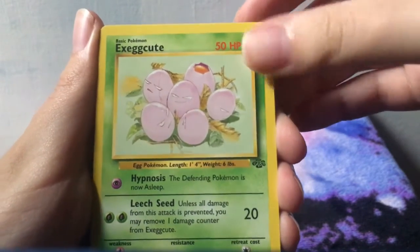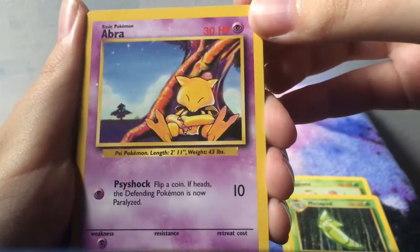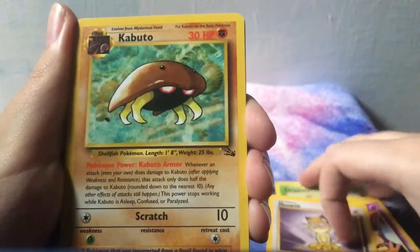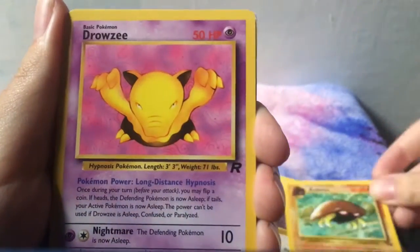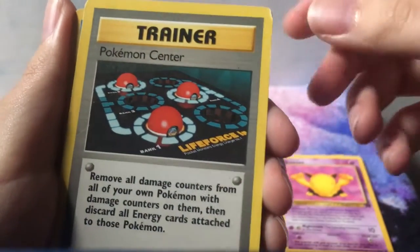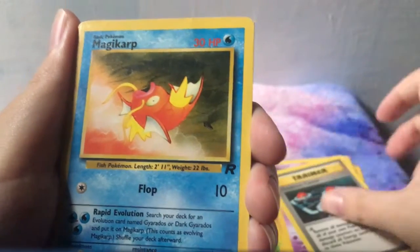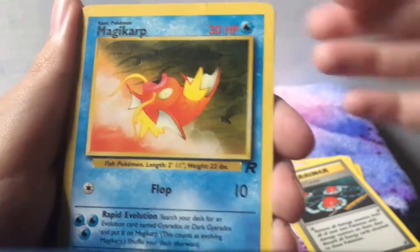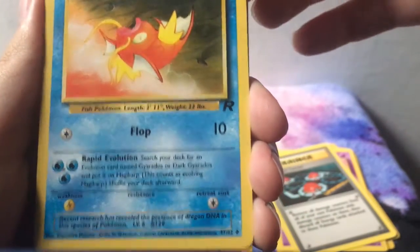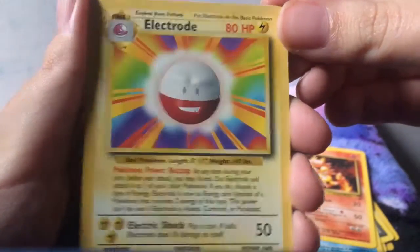We've got an Exeggcute from Jungle. We've got a base set Metapod. A base set Abra. A base set 2 Meowth. And these are all in nice condition, which is good. A Kabuto from Fossil. A Drowzee from the Rocket pack. Pokemon Center — I'm not sure what set this one's from, maybe base set. The corner is kind of dinged on that one, but that's alright, these are old cards. Magic card from Team Rocket — I don't think I actually have this card, which is really exciting. I have most of these at my parents' house, but I have to go home and go through everything. Magmar from base set 2. And then Electrode from base set. Very cool.